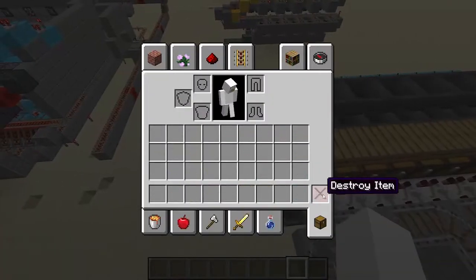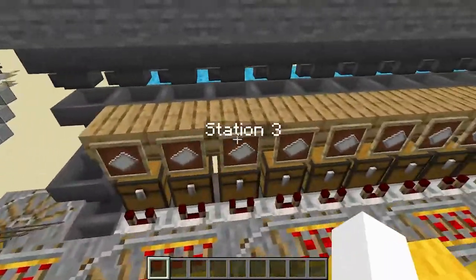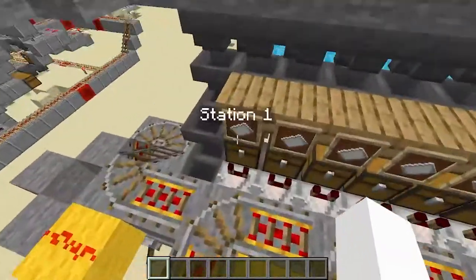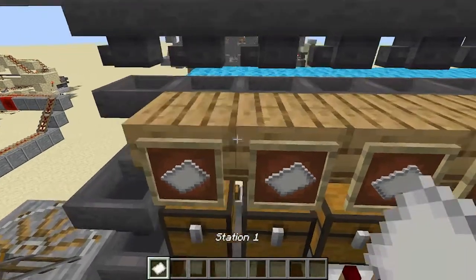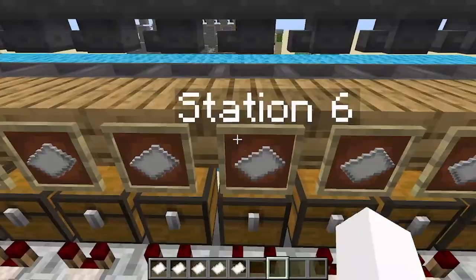Let's get our stations. You can name these pieces of paper whatever you want. I just named them Station 1, Station 2, Station 8, Station 9, and such, just to make it more simple. But you can name them whatever you want, just as long as you name it the right thing when you send the minecart in.